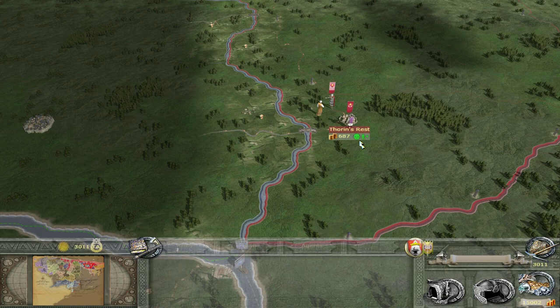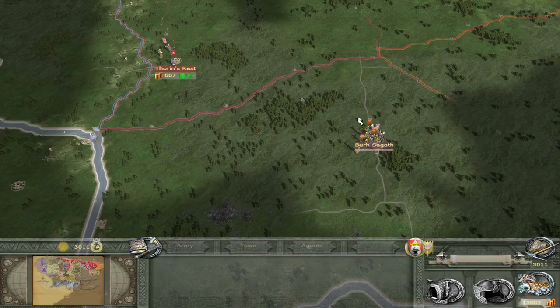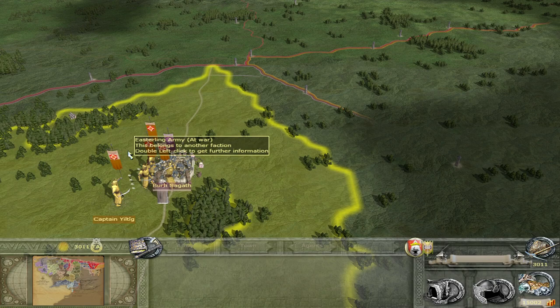Hello and welcome everyone to part 27 of the Dwarves of Erebor Let's Play. We continue where we left off last time, and we're just gathering our forces down at Thorin's Rest, ready to take the Rhûnhorde.